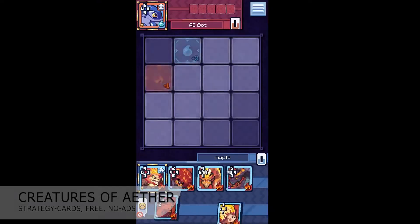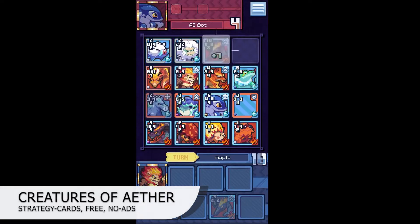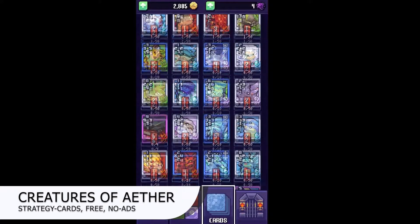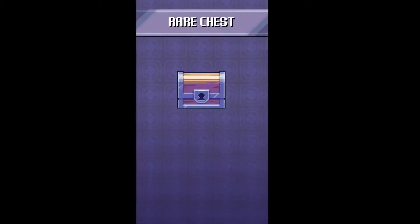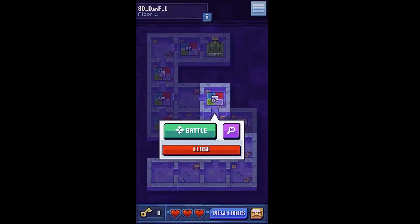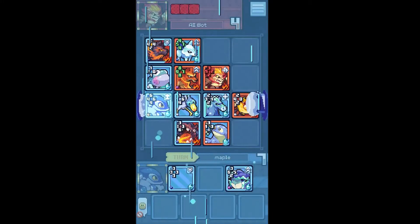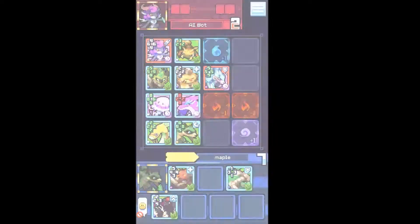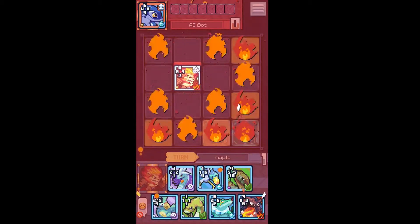Moving on to Creatures of Aether. It is a new card game created by Taco Boy Studios in collaboration with the Rivals of Aether team. You collect elemental creatures from the world of Aether as you build the perfect deck to take on your opponents. You can use the legendary rival cards that feature characters from Rivals of Aether, which have different abilities that can turn the tide of a match. It also features a ranked leaderboard with online matches and player versus computer dungeons where you can earn loot and new cards. The pixel art style is great, but sometimes makes it hard to tell what things are. It's nice that the game gives you many cards to start with, but it can also feel a bit overwhelming.